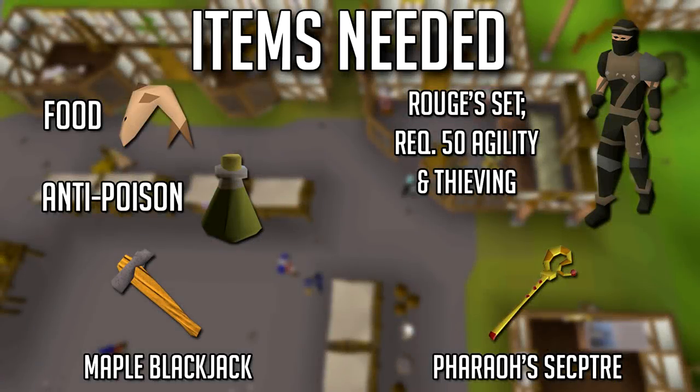The items you'll need will definitely depend on which route you choose to thieve, but you're most likely gonna want food, anti-poison, a maple blackjack which you can buy from the GE for only about 15k, a Pharaoh's scepter which is about 5 mil — you don't need this but it's really gonna help during pyramid plunder — and you could also get the Rogue set. Only 50 thieving and 50 agility required, and very helpful.